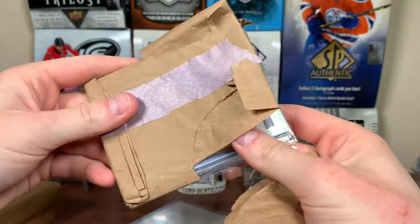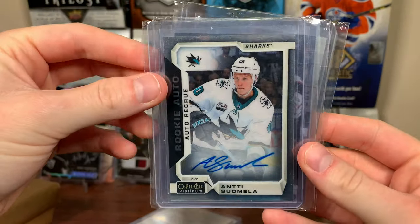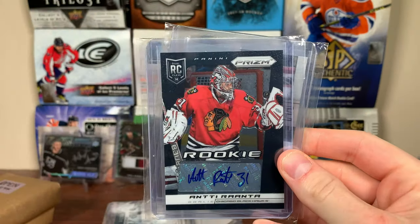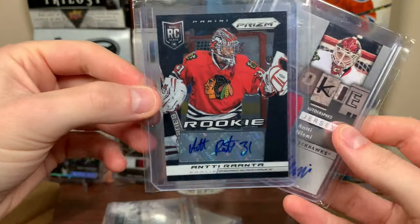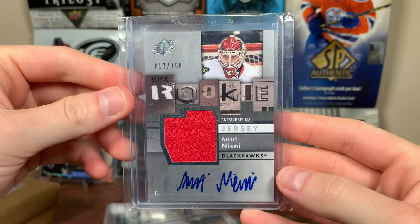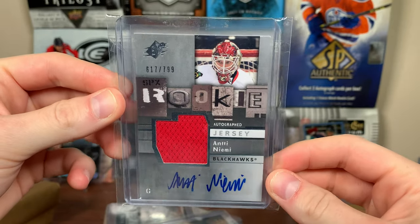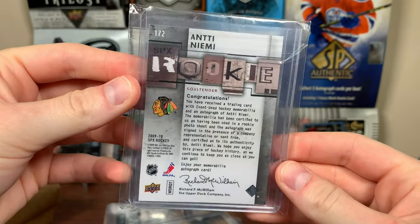Open tenth — everybody's favorite. Antti Suomela — everybody's 12th favorite aunt, Antti Suomela. Antti Ranta — I actually have this card, Prism Rookie auto, like the black rookie auto. Everybody's second favorite aunt. And everybody's favorite aunt — Antti Niemi. 09-10 SBX rookie jersey auto out of 799. Niemi was a Cup champ that year.